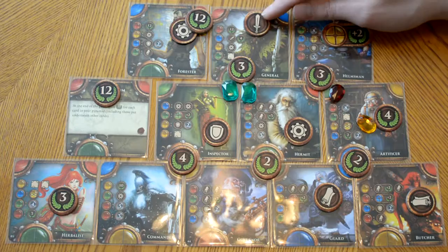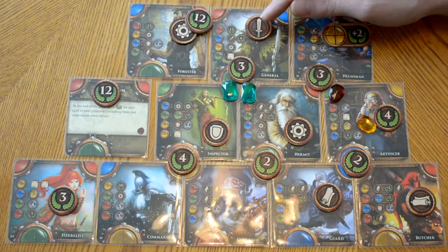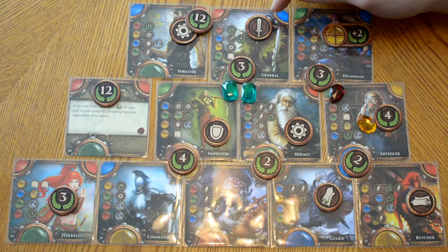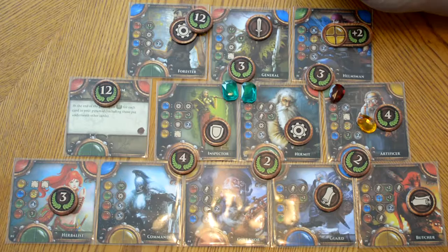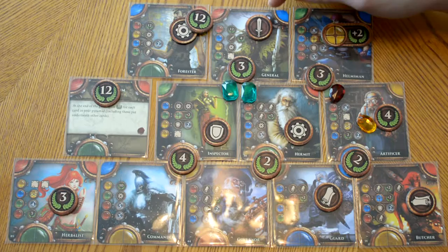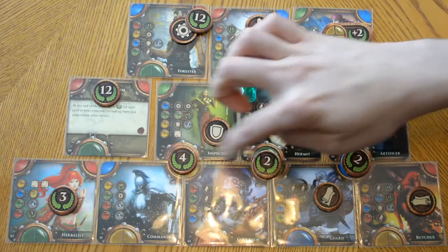The last thing to look at is the amount of swords that we have versus the amount of swords our opponents have. For every sword that a player has, their opponents need to have a shield to match it. If a player has more swords than any of their opponents have shields, they will do damage in victory points — four points for every sword they have over the number of shields their opponent has. For example, if one of our opponents has three swords and we only have one shield, they would do eight points of damage to us, so we would remove eight victory points.